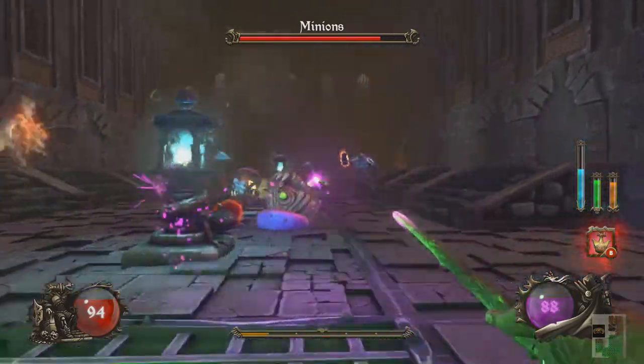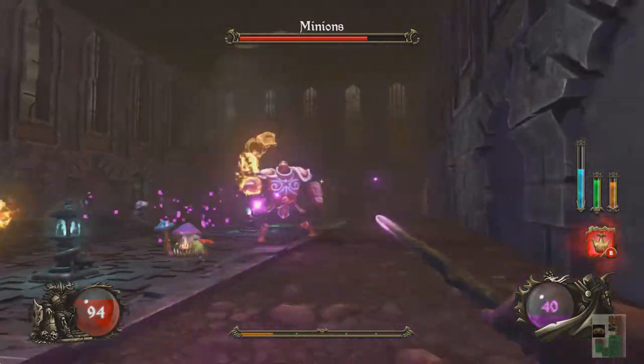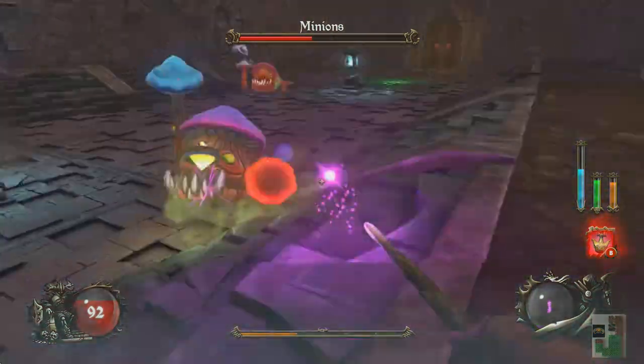As you walk around the different floors, which are randomly generated, you'll enter rooms with a bar at the top that often says 'Minions,' and you have to defeat all the creatures in the room in order to progress.